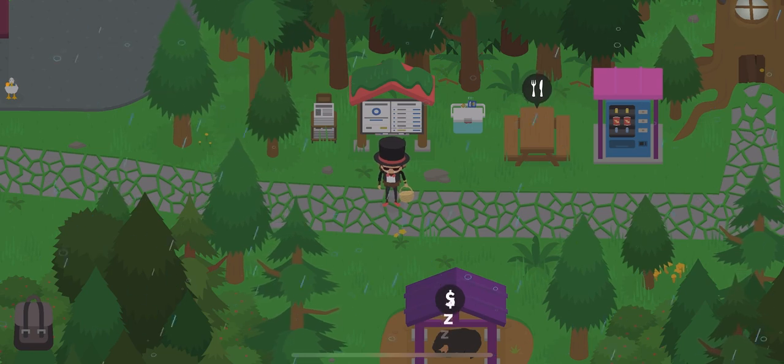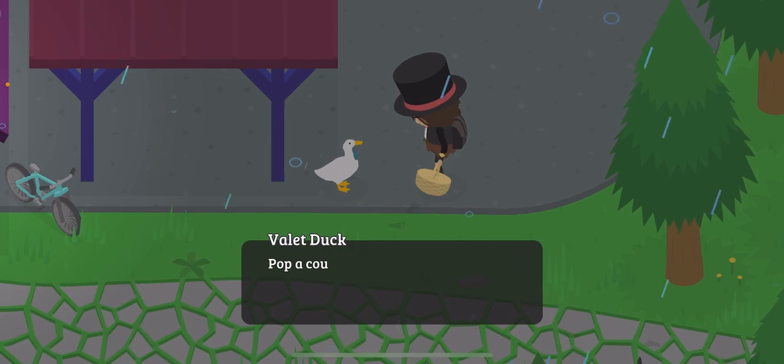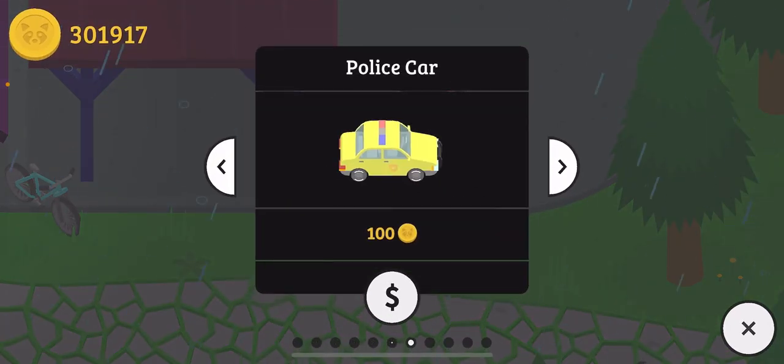It's pretty fun for newcomers if you really want to use this glitch. Basically what you're gonna do is you're gonna go inside your fastest vehicle all the way to the town.